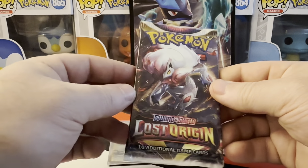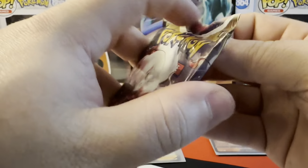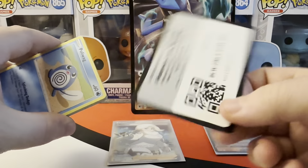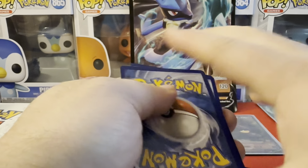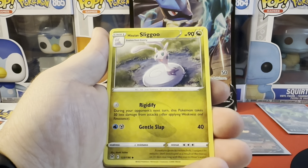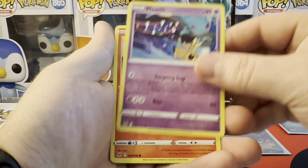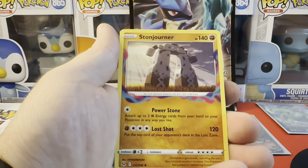Next up, looks like we're going into Lost Origin — I believe there were four of these. Let me know in the comments if you guys get anything good from these code cards. Roserade, Roserade, Sliggoo, Poliwag, Gligar, Gulpin, Mawile, Slugma, reverse Haunter, Krookodile, and Stone Journer.